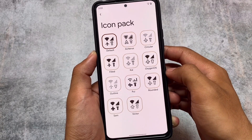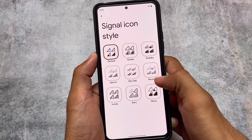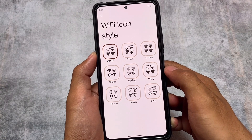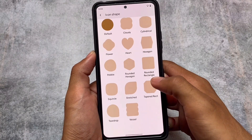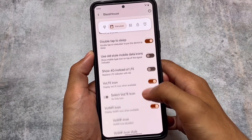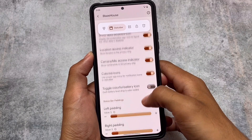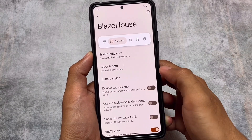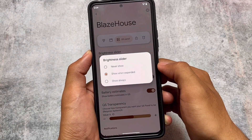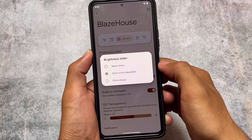The theming options include signal icons, icon packs, and more customizations. Status bar customizations are present, giving you extra options for Wi-Fi, VoLTE, battery styles, and the quick settings panel. The quick settings panel also has some basic customizations regarding brightness. These kinds of customizations are common across custom ROMs, so they're not a big deal, but they're useful to have.